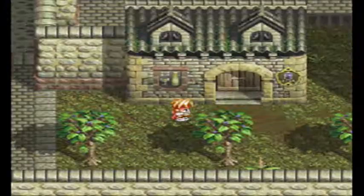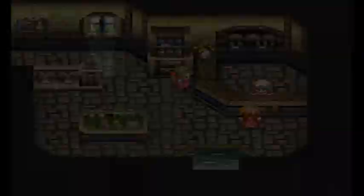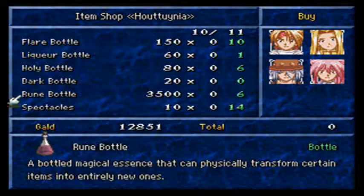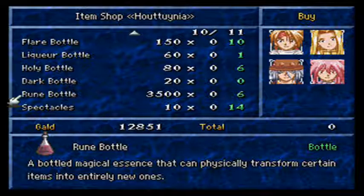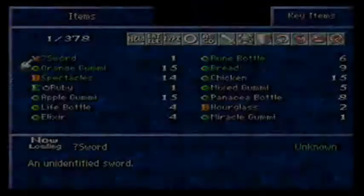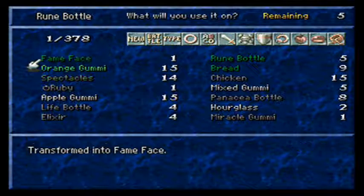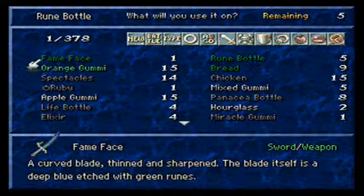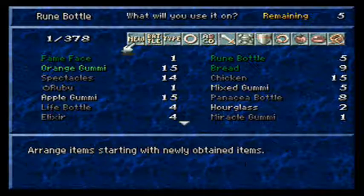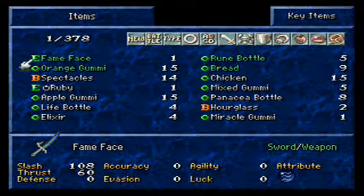Anyway, our first stop: the item shop. Do you have something new for me? You can actually buy rune bottles now, but they are expensive, so I won't. The question mark sword I got last time from Mayor — it's a Fame Face. It's not stronger than what I have now, but it's water elemental, and that is very good for later dungeons in general. So try to get that one.